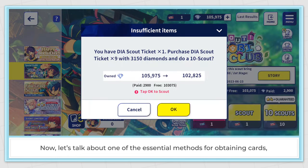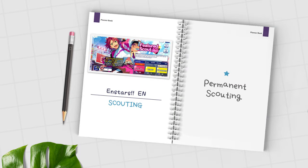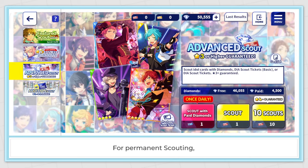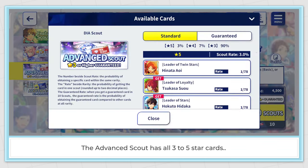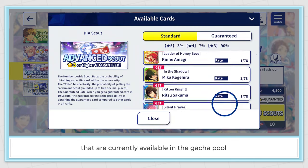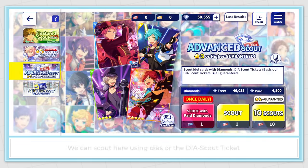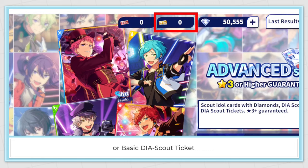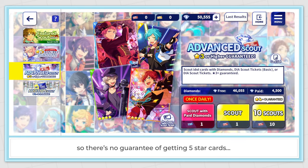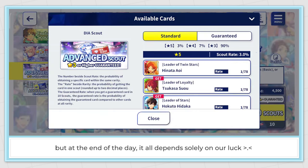Now let's talk about one of the essential methods for obtaining cards — scouting. For permanent scouting, we have two banners: the Advanced Scout has all 3 to 5 star cards currently available in the gacha pool. There are no rate-ups here, so all cards have the same chance. We can scout using Dias or Dias scout tickets. Sadly there's no pity system, so there's no guarantee of getting 5 star cards. The 5 star rate is 3%, but it all depends solely on our luck.